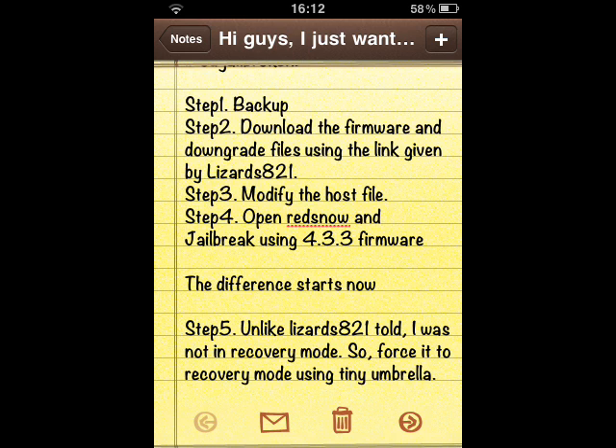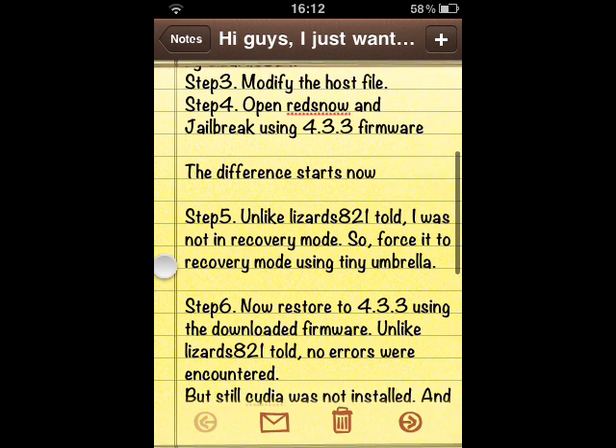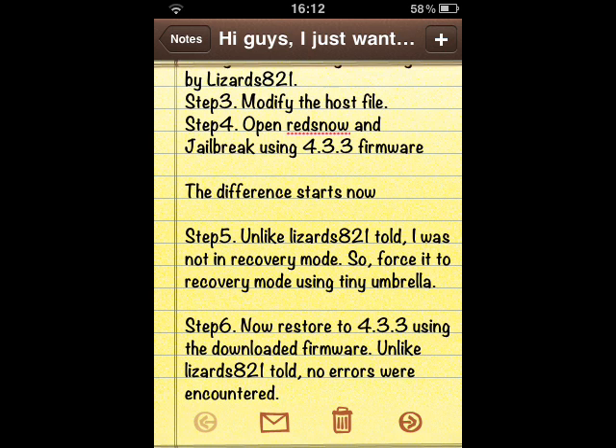If you're also having the same problem, you can push your phone to recovery mode using TinyUmbrella. In TinyUmbrella, when you connect your device, you have an option to enter recovery mode. Once you are in recovery mode, you will actually have to try to downgrade.